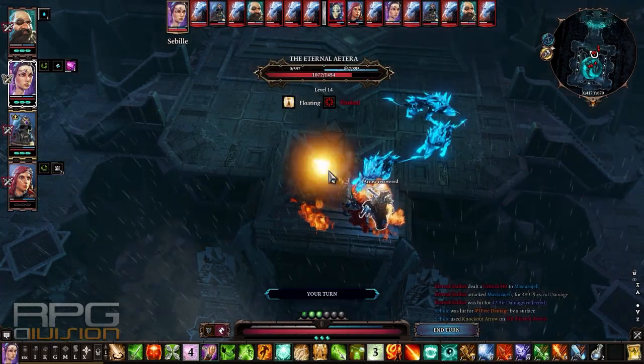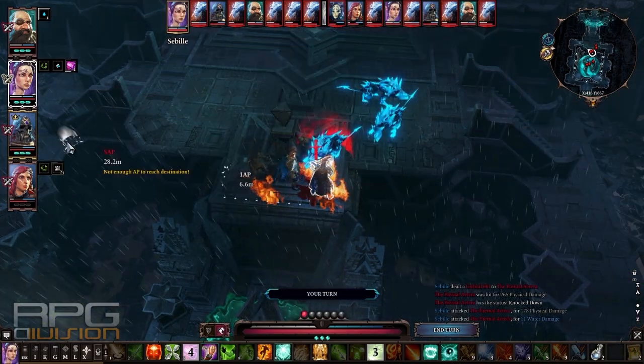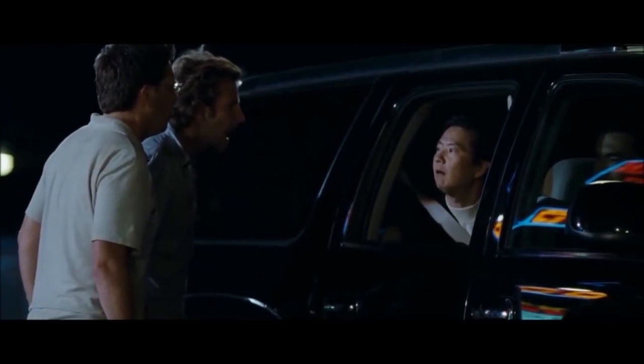Knockdown arrows also work against her. Look how fast she is dropping — though keep in mind I am level 16 with a lot of good items, so results may vary. Dome of Protection is absolutely insane — I love that skill.